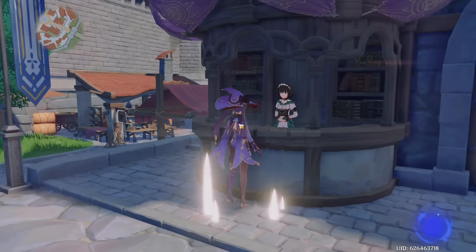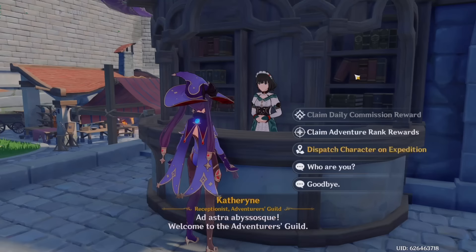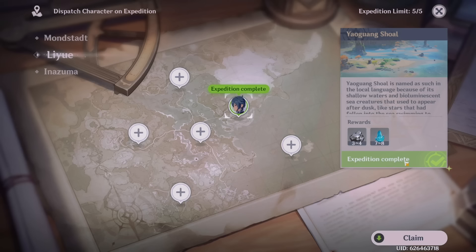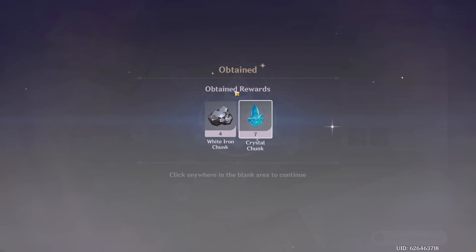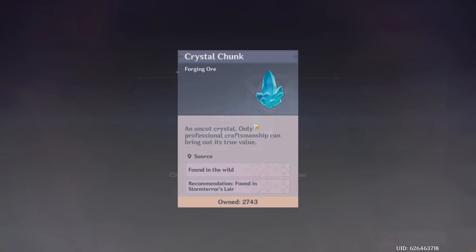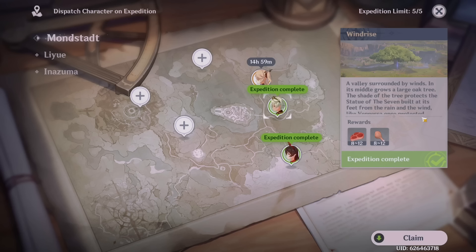After claiming commission rewards, I also claim my expedition rewards. Just like cooking and forging, I do expeditions while I'm not playing because they still run and you can claim the rewards even if you're not playing. I always put them on the longest expedition because that gets the most out of the time and so I don't have to constantly log in and refresh. The expeditions give me a good supply of crystals and white iron chunks — that's how I have so many without going out into the world. Same for fowl and meat — the answer is expeditions.